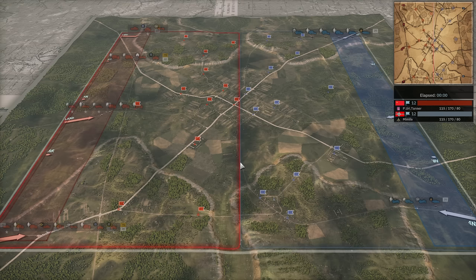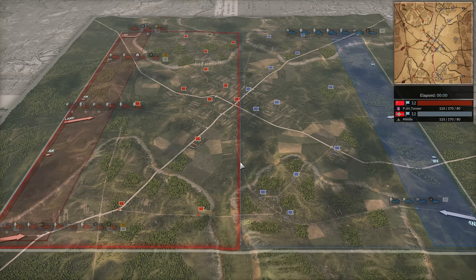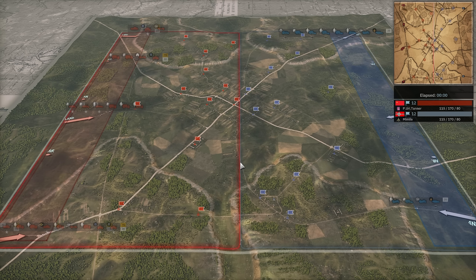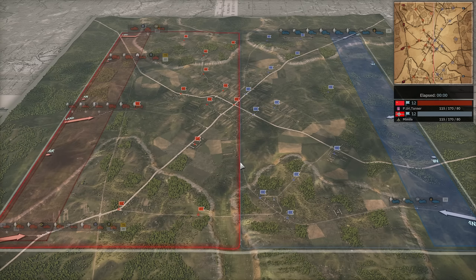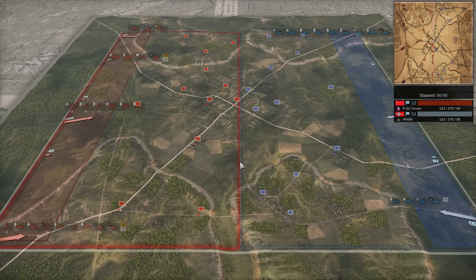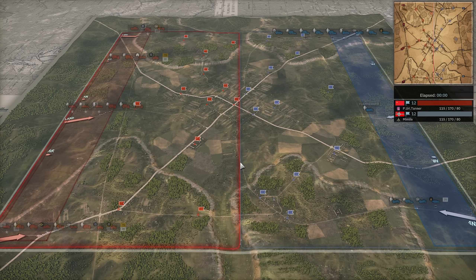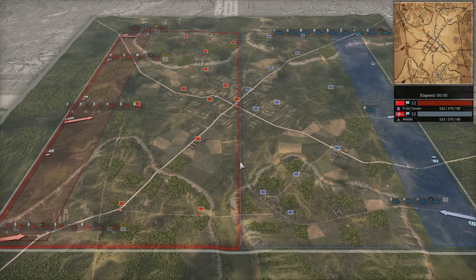20th Panzer has a lot of good tools to deal with CIABG, especially on this map. Tank-wise, CIABG's strength is the Cromwell spam, but 20th Panzer has tools to deal with that. You have the Panzer 3s which should trade with the Cromwells at similar range but slightly cheaper. You have the T-34/76 which will bounce a lot of Cromwell shells because it has 90 armor and the Cromwell has 90 penetration. You also have the IS-2 that CIABG struggles against since they only have the 17-pounder to deal with it, and at range it will bounce a lot.